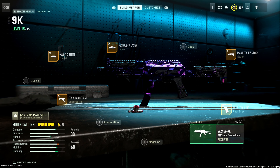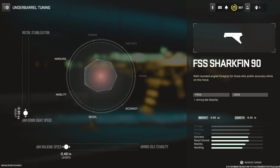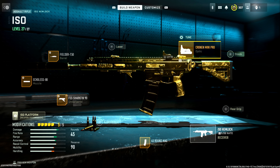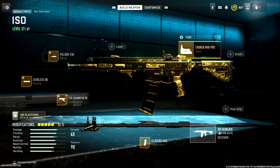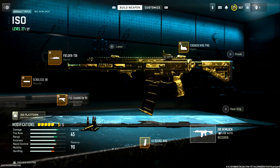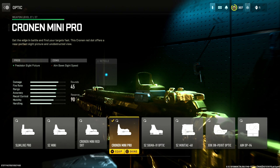Now we've got the mother load — the Hemlock itself, the most broken gun in the game right now. 45-round mag. Shark Fin 90 again, same exact tuning. Muzzle is the Echoless 80, max tuned for max ADS speed and max bullet velocity. The barrel is the Fielder T50, giving damage range, bullet velocity, hip fire accuracy, and recoil control — max tuned for max aim walking speed and max damage range. No laser. Optic is the Cronin Mini Pro, max tuned for max ADS speed. My values work for the Slimline Pro, the mini, the Cronin Mini Red Dot, the Mini Pro, and the AMOP V4 as well. My favorite is the blue dot — the Cronin Mini Pro.